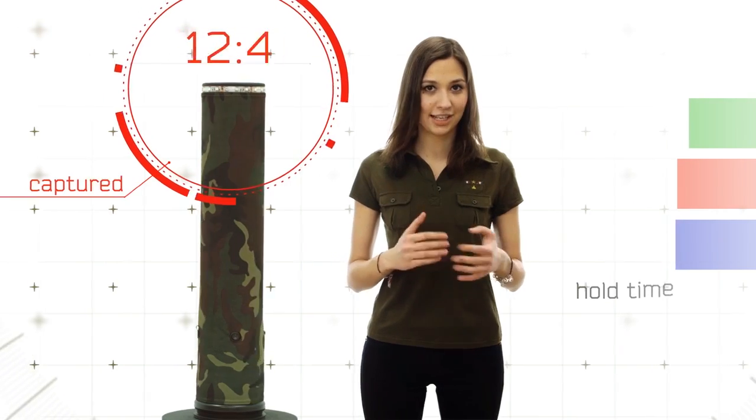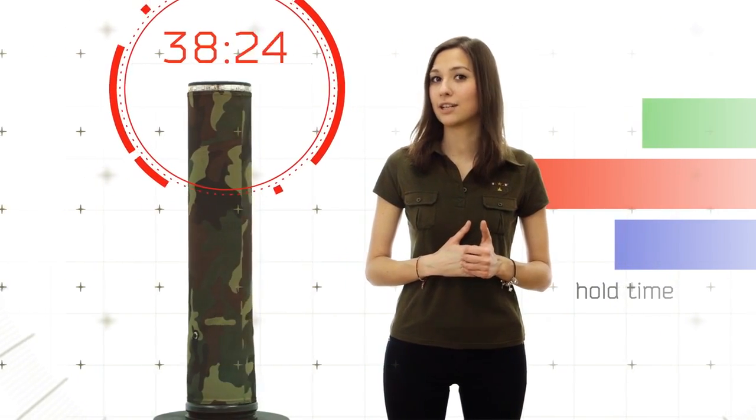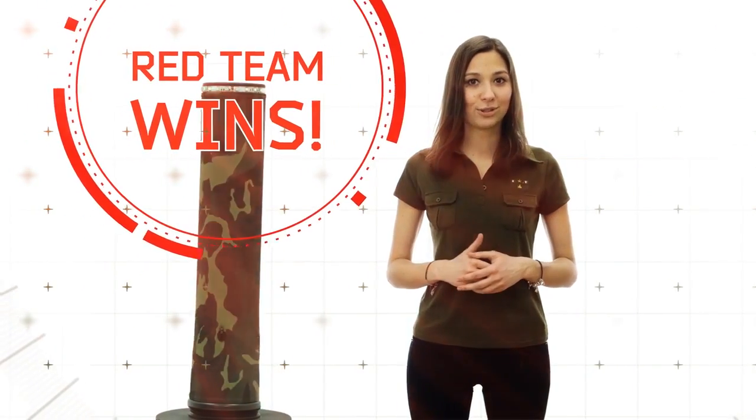The control point works from two minutes to an hour from the moment of its first capture. At the end of the set time it will give a loud beep and blink with the color of the winner — namely the color of the team which held it longer than the others. The round time is very easy to adjust.